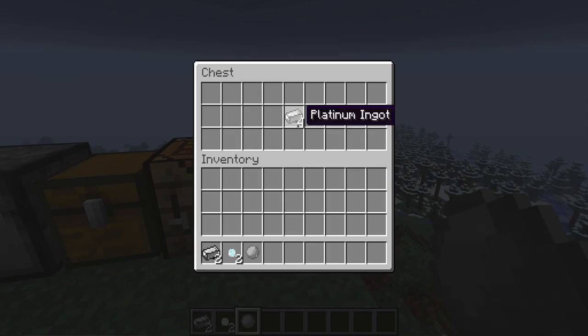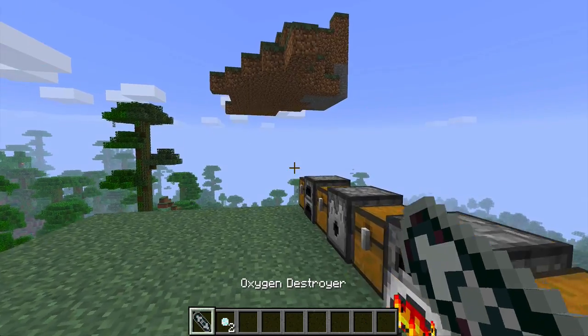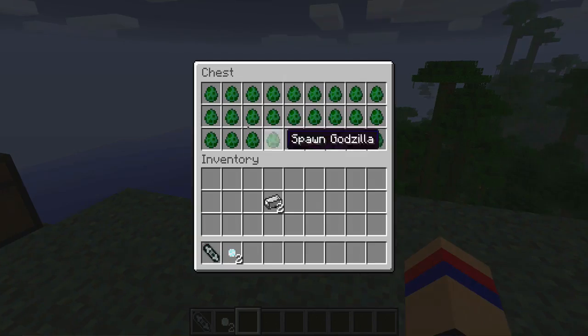So, let's grab some Platinum Ingots. If you put the micro-oxygen ball in the center of your crafting table and then surround it kind of like a compass with Platinum Ingots, you will get an Oxygen Destroyer. The Oxygen Destroyer deals 5,000 hearts of damage. That's right — 5,000.